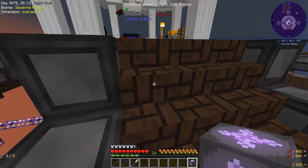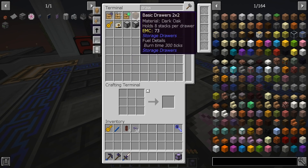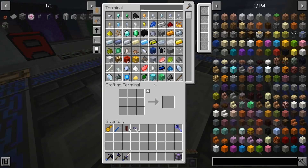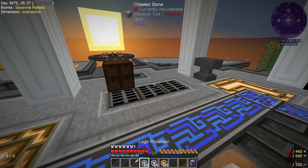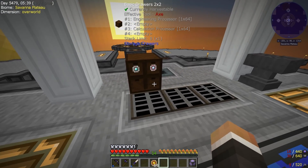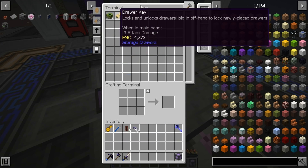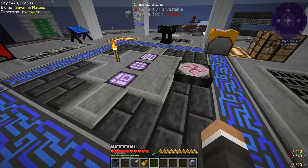So what we can do is grab ourselves a storage drawer and put one of each processor inside — engineering, calculation, and logic. We can then lock that with our drawer key so no other items can go into these slots.